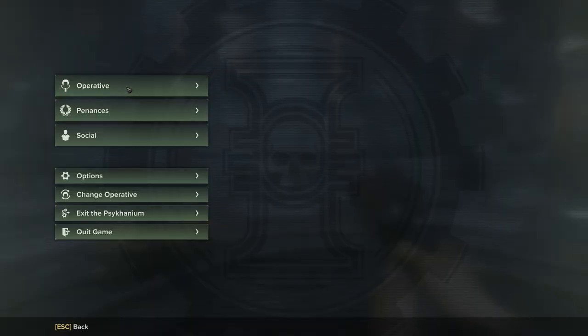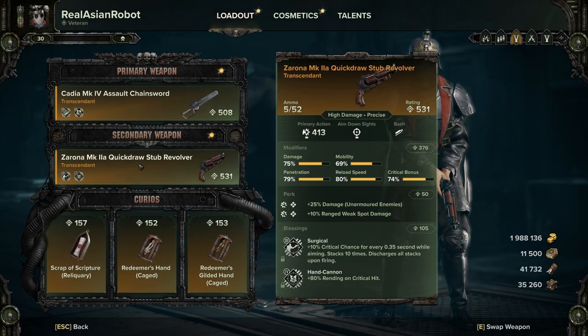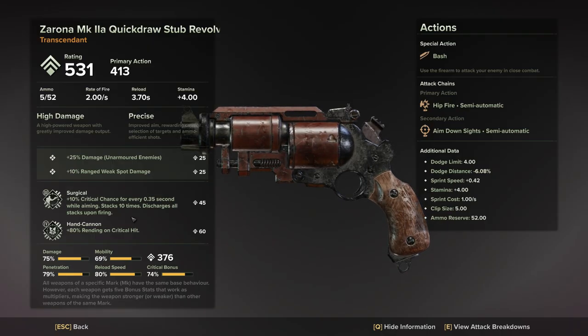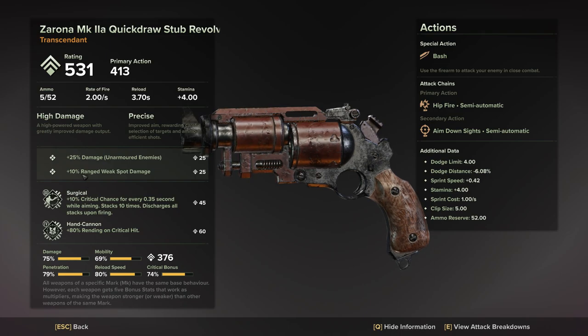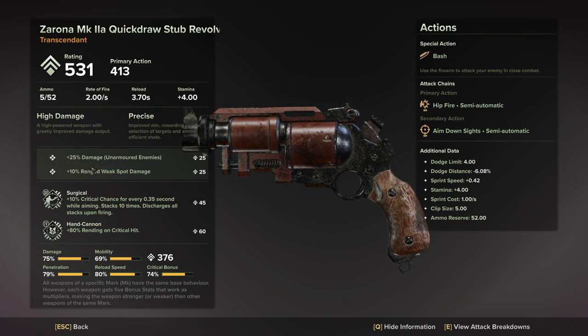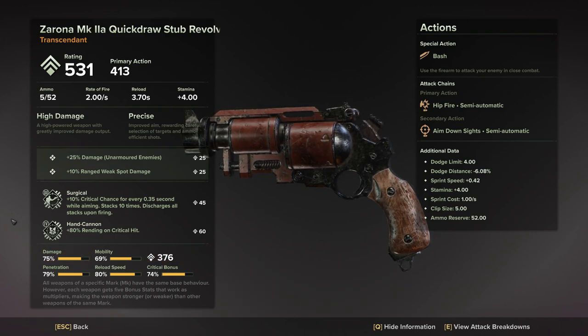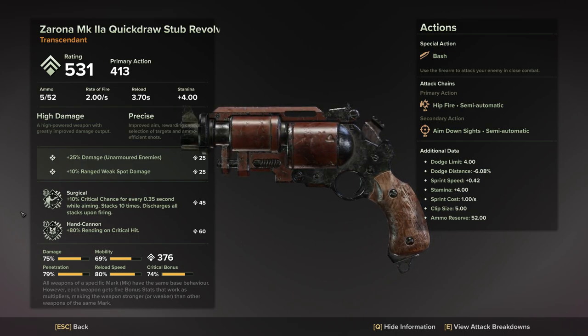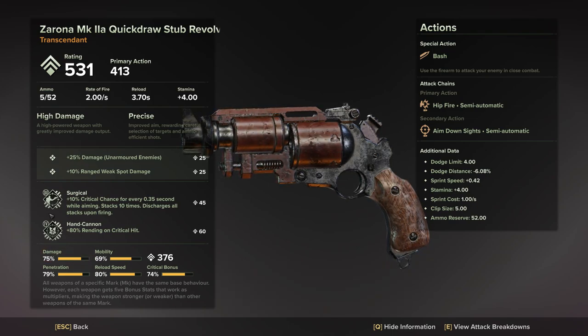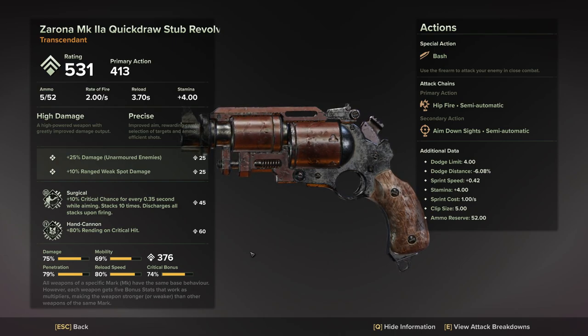Even if you aim for just a little while the extra crit chance is beautiful. This is not a weapon where you want to spam — get that crit chance up, then fire. Hand Cannon gives you 80% rending on a critical hit; rending reduces enemy armor, so if you have to take a second shot it's going against basically no armor on the enemy. That's a beautiful combination.